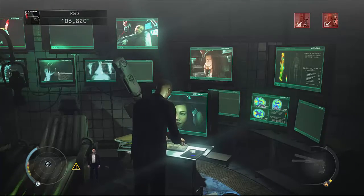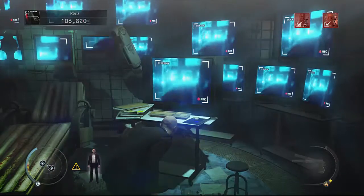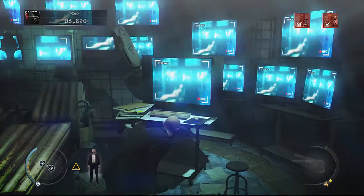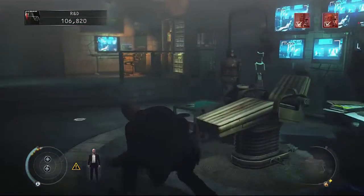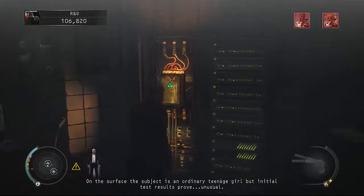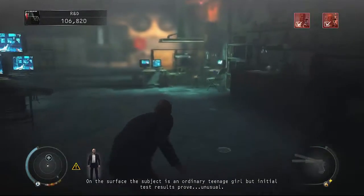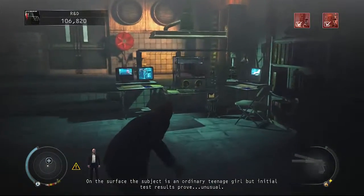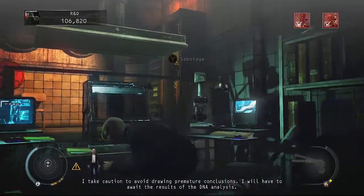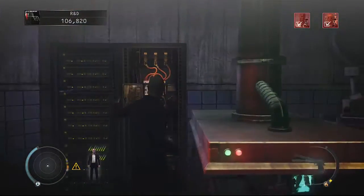So we just have to do something to this — record something from this computer. Look how I record it from this computer. And we have to disable two things: this thing right here, sabotage — just sabotage it. I'm guessing they're electrical supplies. Two of them, and then we've completed this mission with 106,000 and a shadow rating. So I've got those.